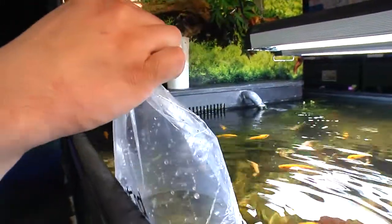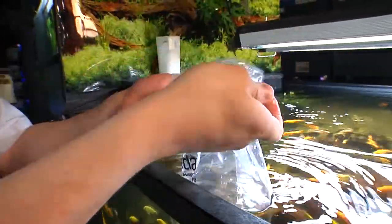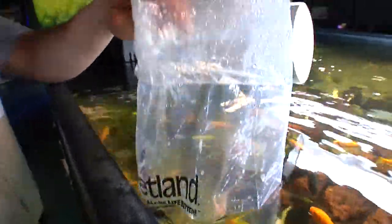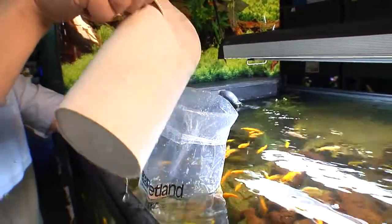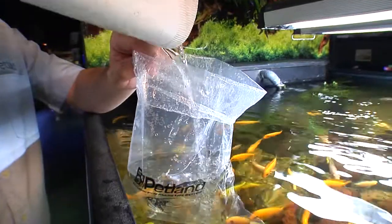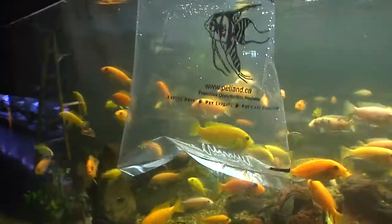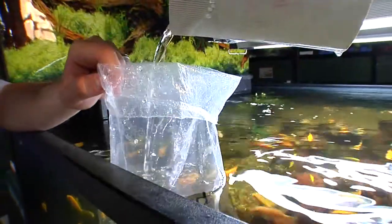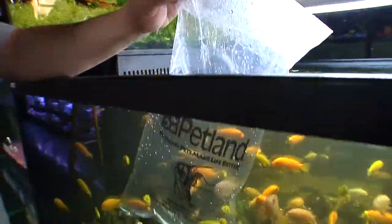The second step, once the bag has been floating for about 10 or 15 minutes, is to open up the bag and start introducing small amounts of water from your aquarium into the fish bag itself. Taking a nice clean aquarium-safe apparatus — whether it's a plastic jug or a cup that's never been used for anything else — dip it out of your tank and pour it into the bag. That'll slowly start mixing the two water chemistries together so that the chemistry is as balanced as possible before we introduce the fish.